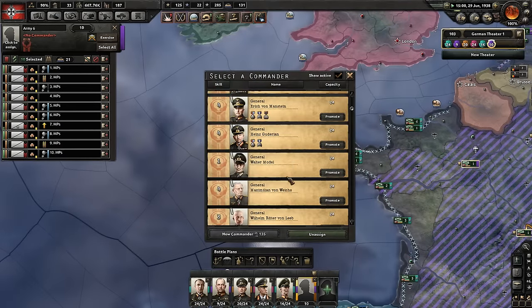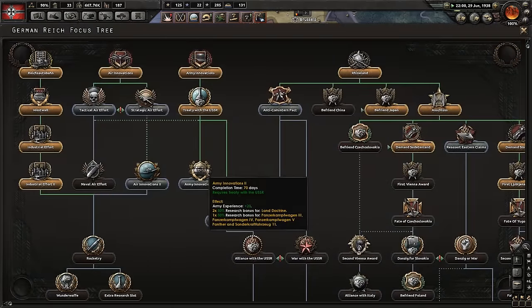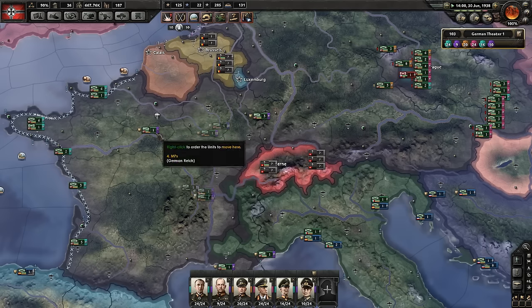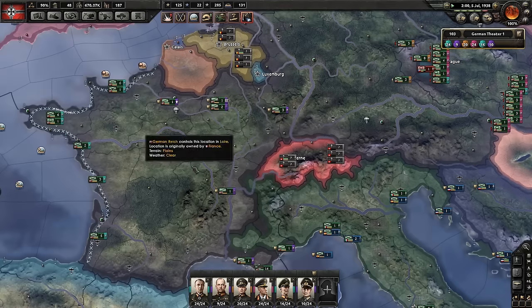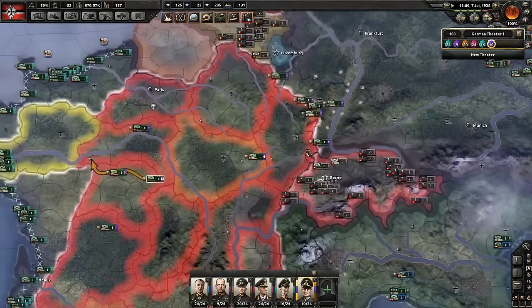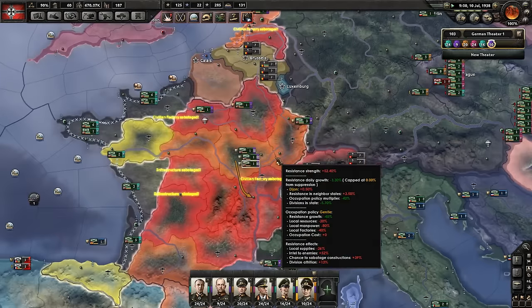I'm going to give them a crappy commander — skill level one. Let's get army innovation going too, start that going. I think their suppression is linked to their organization. So them moving around on strategic redeployment mode is actually hurting things. The resistance is huge. I'm not sure what really affects it — state occupation, awesome modifiers, resistance support — I honestly don't know.